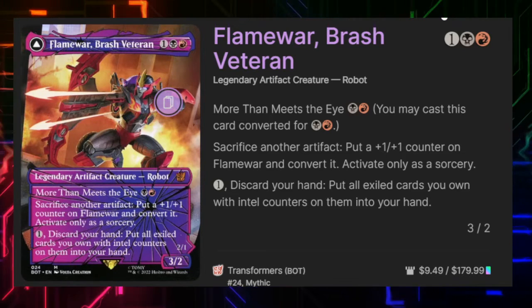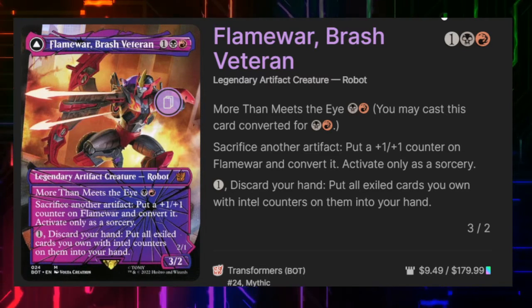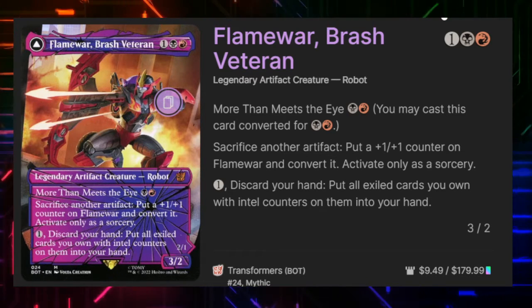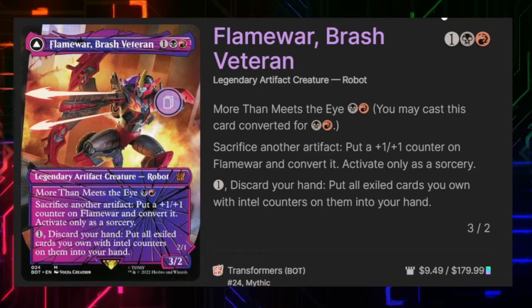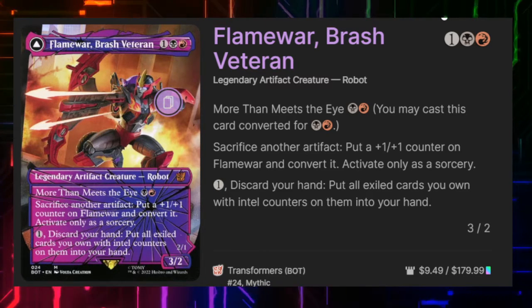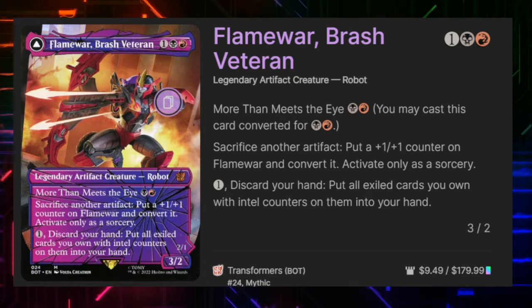Flame War, Brash Veteran costs one, a black, and a red mana to cast. She has more than meets the eye — for red and the black that will allow us to play the back side of the card to the battlefield. She has: sacrifice another artifact, put a +1/+1 counter on her, and pay one mana — discard your hand, put all exiled cards you own with intel counters on them into your hand.